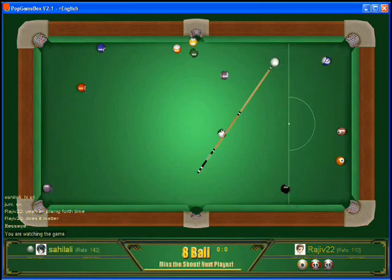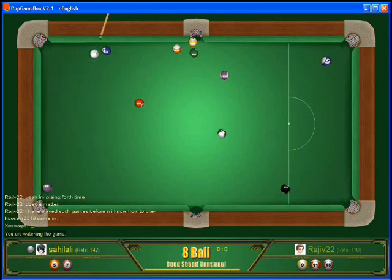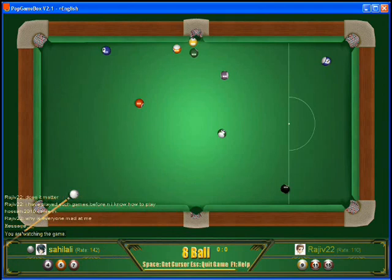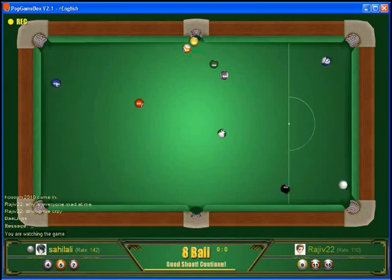Looks like he's just trying to break his balls off that bottom rail. Turn goes back to Sahilali. Drops the 5 into the corner. Railroads the 7 into the corner. Flops the 4 in. We offer 8-ball, 15-ball, 9-ball, and snooker here at popgamebox.com. Oh, what a shot — a double bank to get that 2 over into that corner. Let's watch that again. Beautifully done.